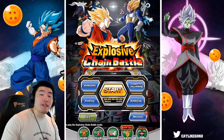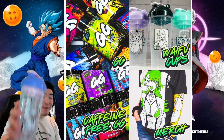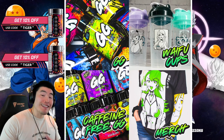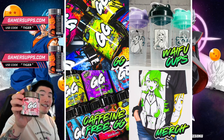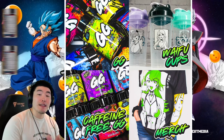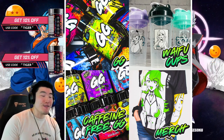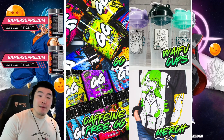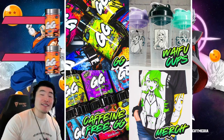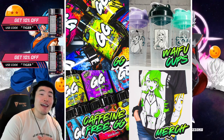Before we get into it, I want to give a shout out to the sponsor of today's video, which is Gamersupps. If you guys are interested in picking up a waifu shaker like this one, or trying one of their delicious supplement flavors like the lychee — which is definitely in my personal top five — make sure to head down to the link in my description. You can use my discount code 'tiger' for 10% off your entire purchase of the waifu cups, the supplements, the shirts, sweaters, and all that good stuff. That's Gamersupps and 'tiger' for 10% off everything.